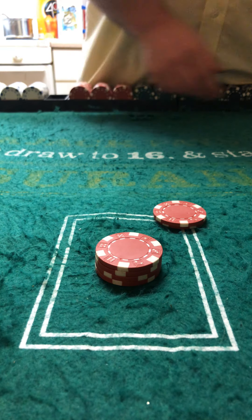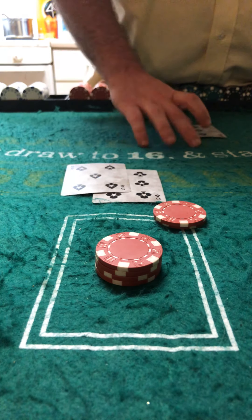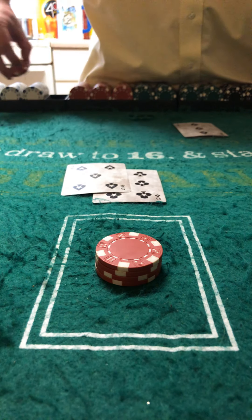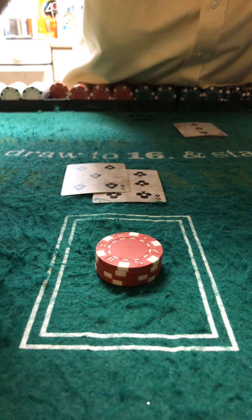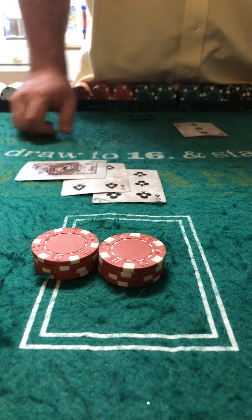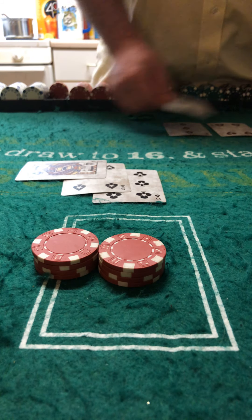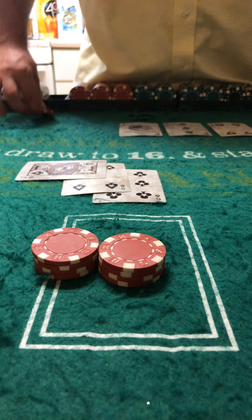The first card you get is a 6. Dealer shows 3. You have 11. Although you don't have a match, so we ought to take the $10 away, you can always double down. And you get 21. The dealer has 7, hits with an ace, and only has 18. So you won that bet.